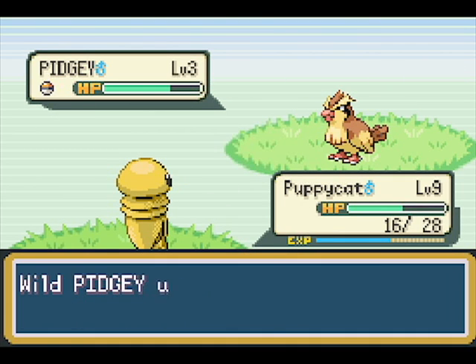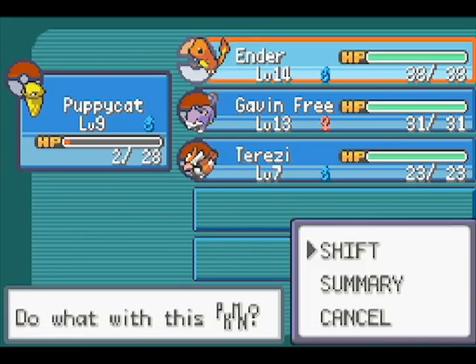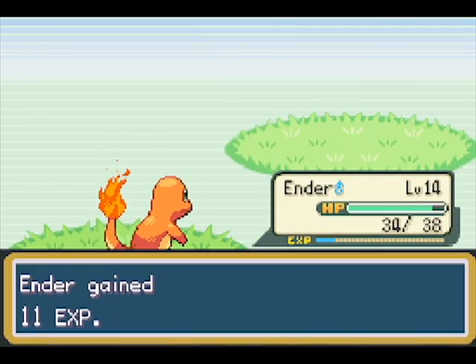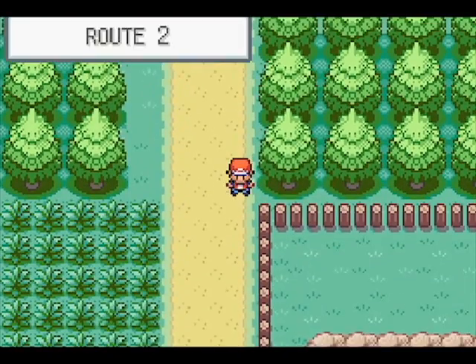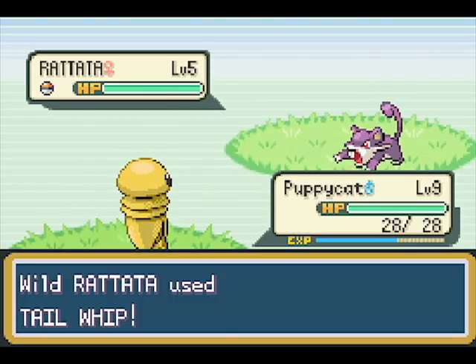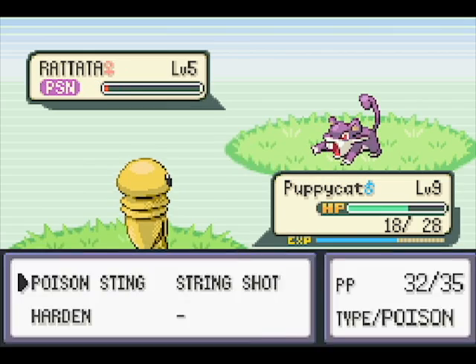Butterfree learns all those other helpful moves like Sleep Powder, Stun Spore, and Poison Powder. So I might literally just make my Butterfree have all the powders plus Confusion, and just stick with that, because that sounds like a plan to me.